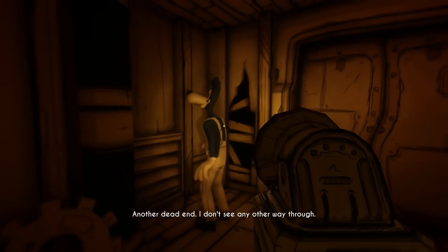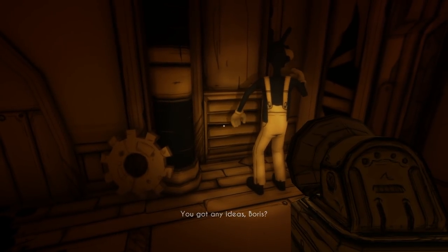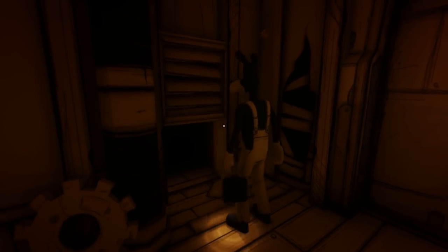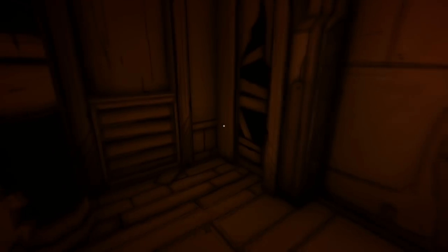Another dead end. I don't see any other way through. You got any ideas, Boris? There's a nice little vent there, let's go through there. Wait, is he going to talk? No, he doesn't talk. The creepy crawl space, and he took my flashlight. Oh, he's going to open it for me.